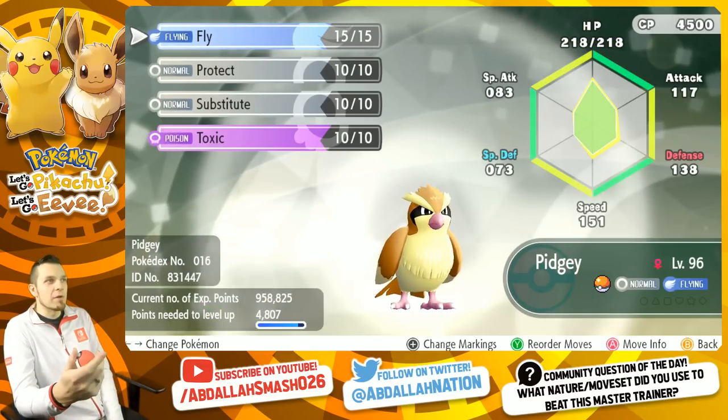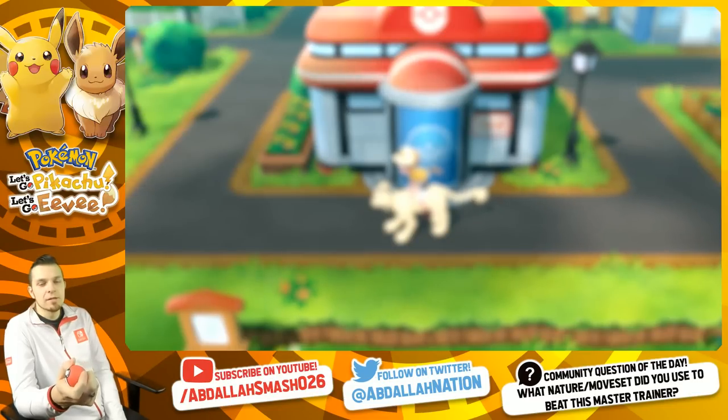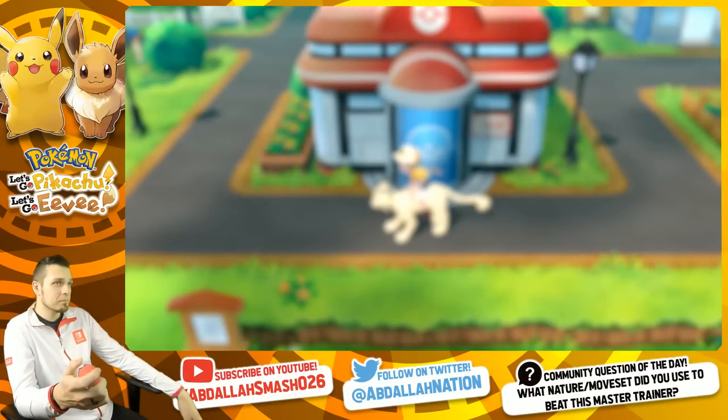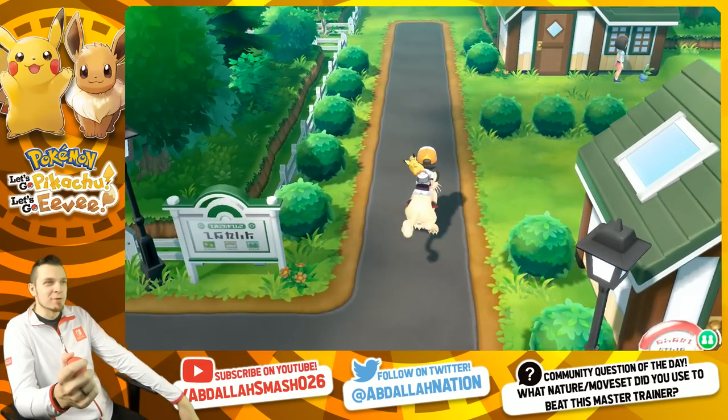As you guys can see over here, we have a Pidgey with a very small amount of candy - really nothing. You don't even have to do it. Our Pidgey is going to be at a high level. It's at level 96 right now. It doesn't have to be at 98, but just make sure it's not at 99. I'll go over my moveset for the Pidgey and we'll go from there in just a moment.